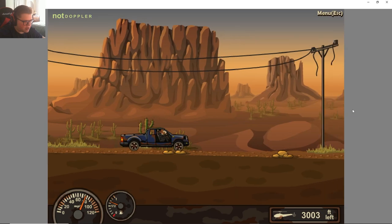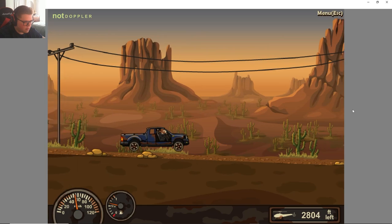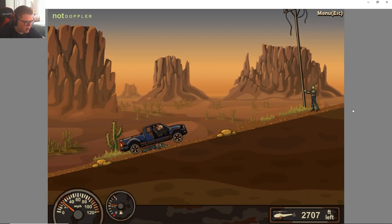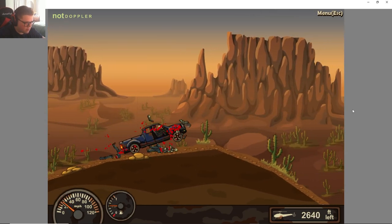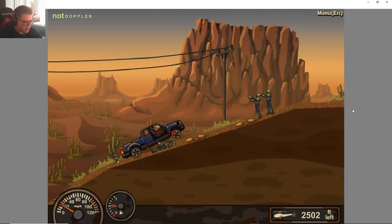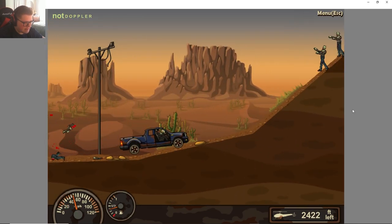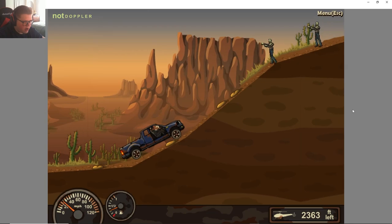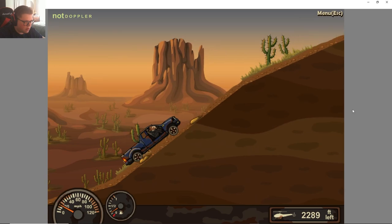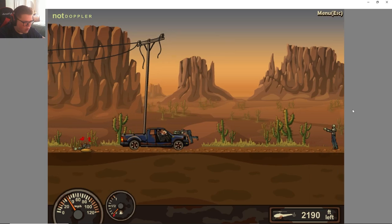This truck is great even without any upgrades — it's much better than the other car. We could probably make it real far even just with this. It's even better at getting over a lot of these zombies too. I think this is already the farthest we've gotten so far and we still have fuel. There are a lot of hills right here — we'll definitely need a propeller.